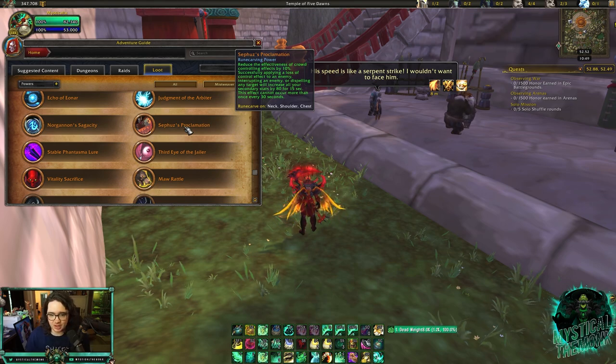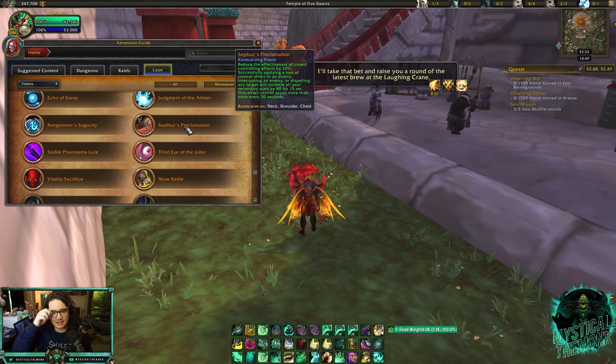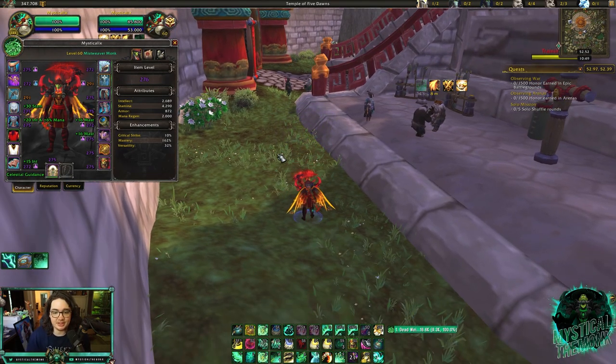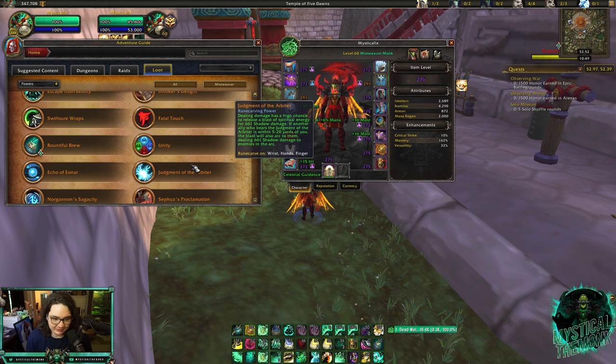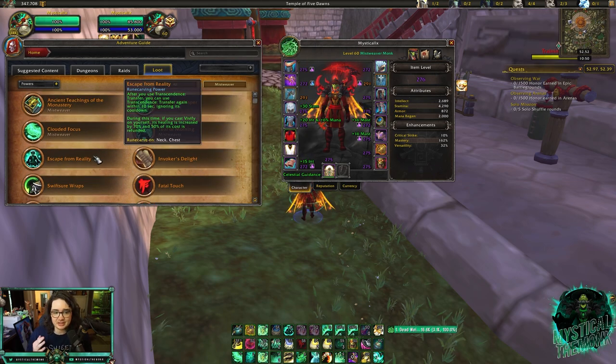The next legendary is Sephuz's Proclamation. It reduces crowd control on you by 10% flat, and if you dispel a target, incapacitate somebody, or interrupt you get stats. You will use this versus Rogue Mage Priest — that's when you use it. It reduces all CC on you. The last legendary I'd recommend crafting is Escape from Reality, which lets you port twice — you port once and after 10 seconds you can port again. It also increases the healing of Vivify on yourself, making it really good for survivability.